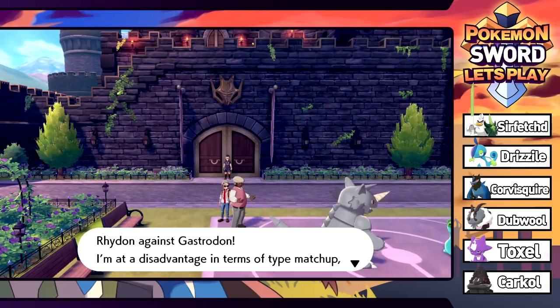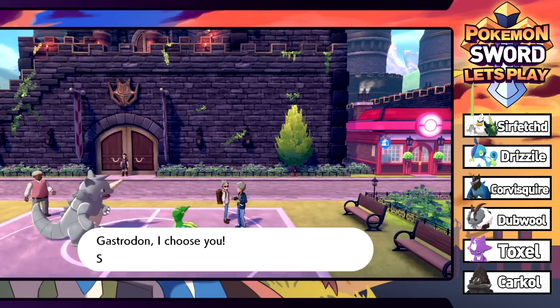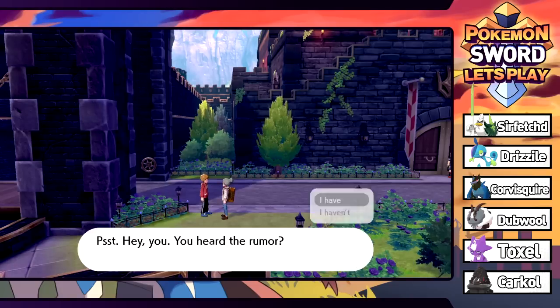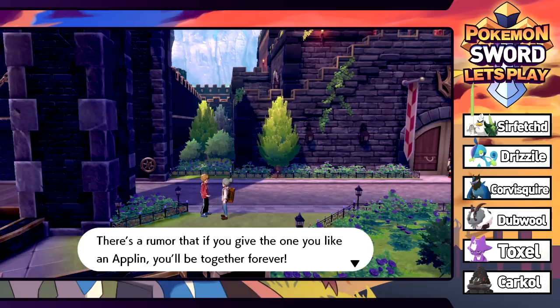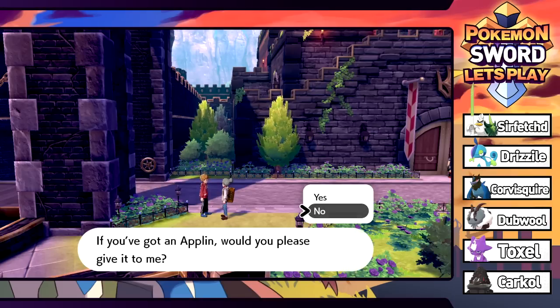Can't enter the vaults here in Hammerlock without permission. We battle a trainer against their Gastrodon - a type disadvantage but experience is on our side. Just getting absolutely smashed by a Scald. There's a rumor that if you give the one you like an Applin you'll be together forever. Someone nearby has been searching for an Applin to give to someone they like who's moving overseas soon.